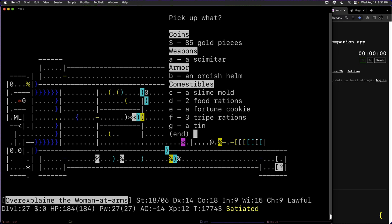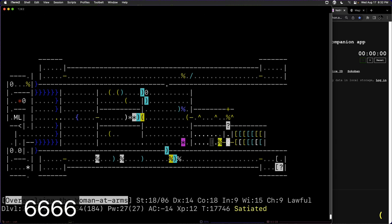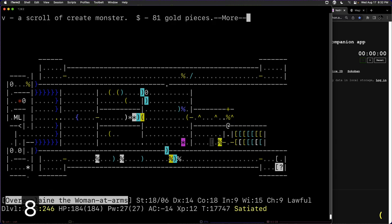Crystal plate mail is interesting in that it doesn't impede spell casting, unlike metal armor. We're playing a Valkyrie and not using spell casting, so it doesn't really matter. Crystal armor is also rust-proof, very heavy, and provides an AC of three, which is pretty good. Auto-pickup was turned off, so we turn it back on to pick up the gold. We get the scroll of create monsters and the wand of digging.